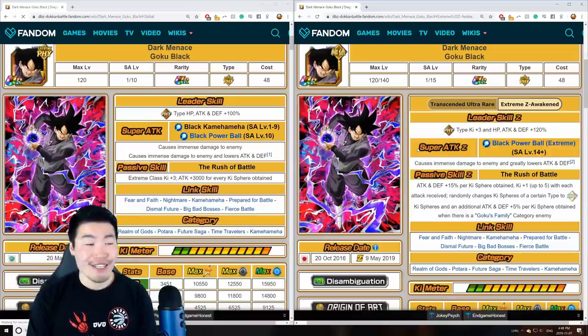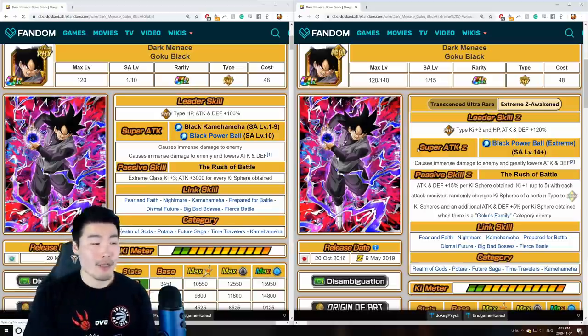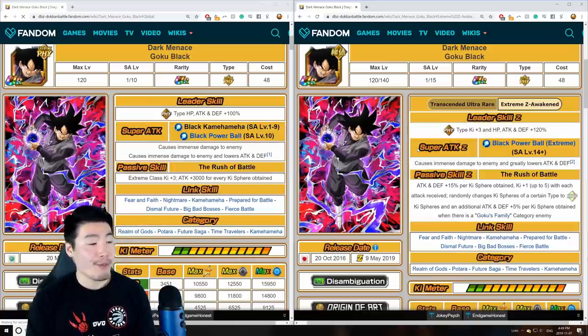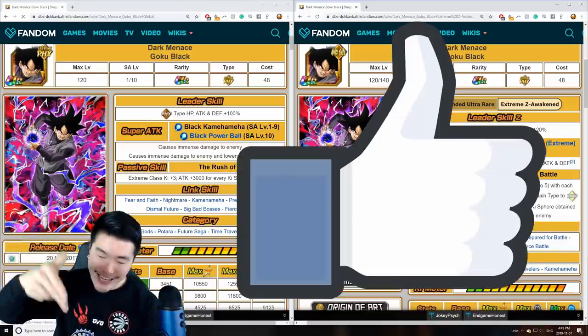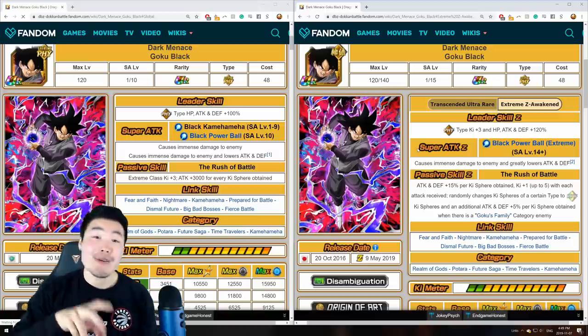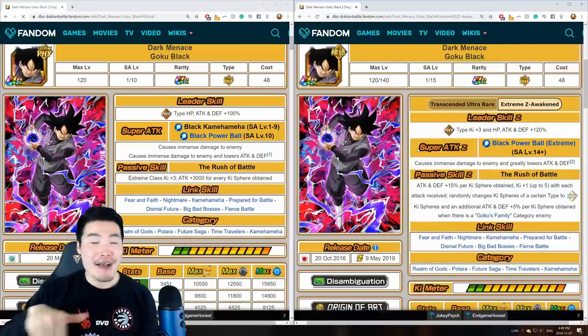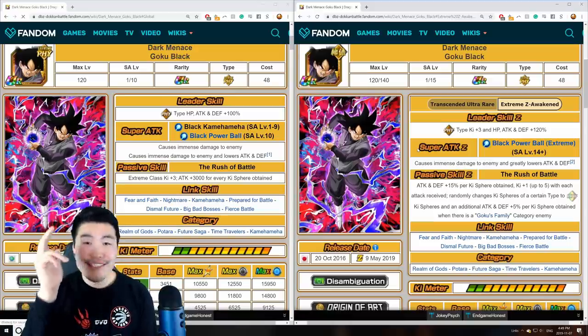That's pretty much going to do it for today's video. It still blows my mind that they did this. I don't know if there are any other cards out there that are this different between the Global and JP versions — if there are, feel free to let me know in the comments. But yeah, Fizz Goku Black is quite a bit different between the two versions and quite a bit better on the Global version — who would have thought? If you guys liked today's video, make sure to like the video. If it's your first time watching, hit that big red subscribe button to join the Tiger Squad, and hit that notification bell too. I'm Tiger with Tiger Uppercut Media, signing out.